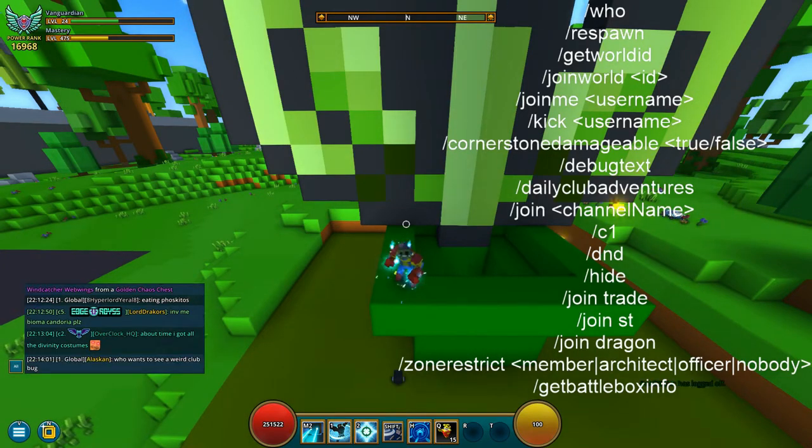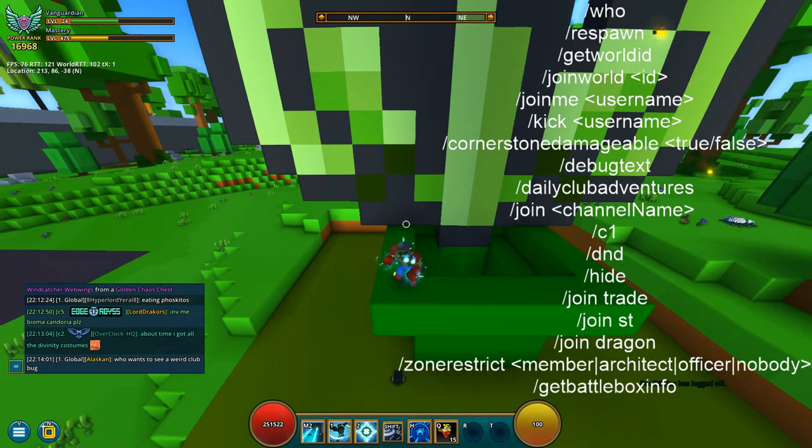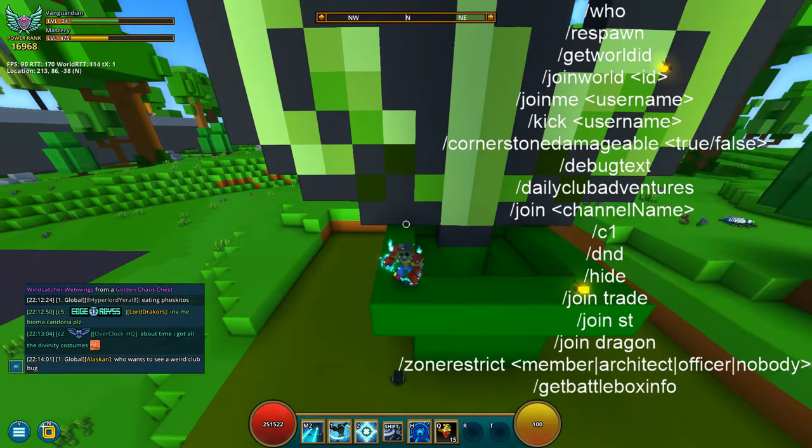/debug text shows your frames, your ping, and other stats up on screen. It's really useful if you feel like you have some lag and want to keep track of your performance.